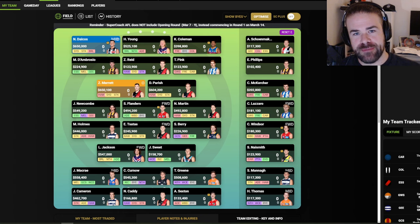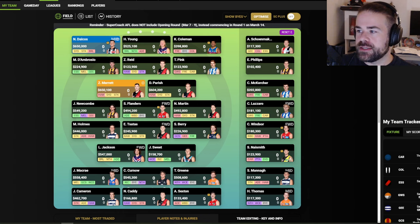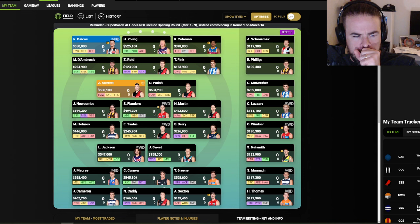Welcome back to another Supercoach video with me, JD. You're joining me for the team update post the round zero games. Eight teams we got to see, which gives us so much information — better than anything else we get in the preseason. It should influence our decisions. I think it'd be silly not to, but we've got to try and pick through what's real and what's not and update our teams based on what we have seen.